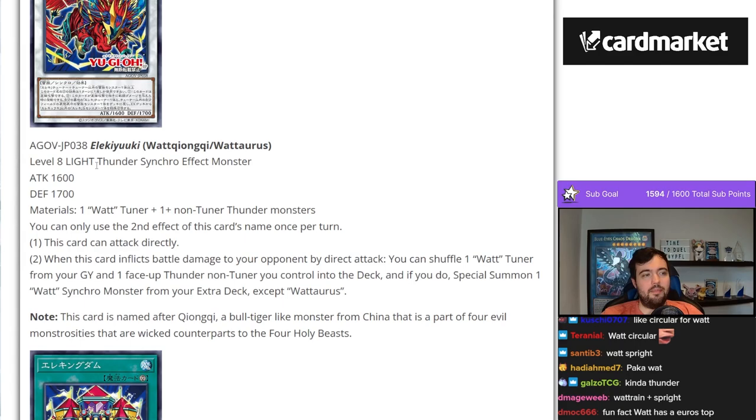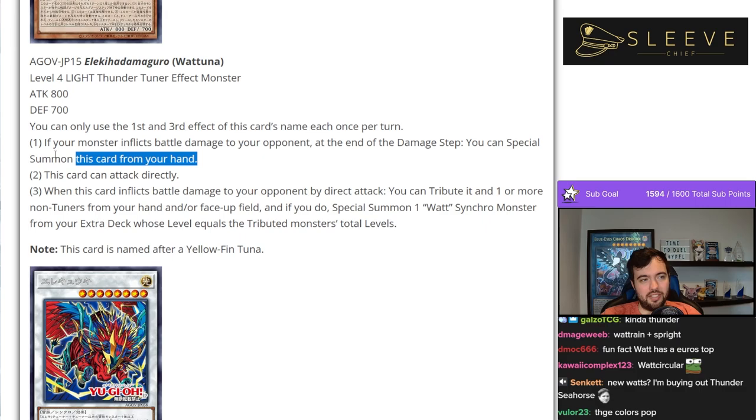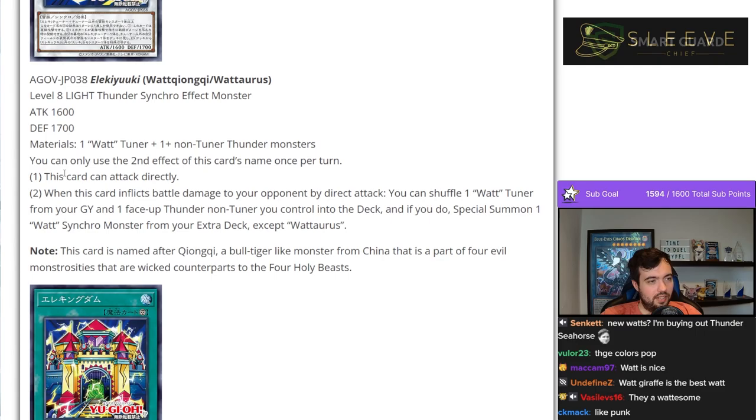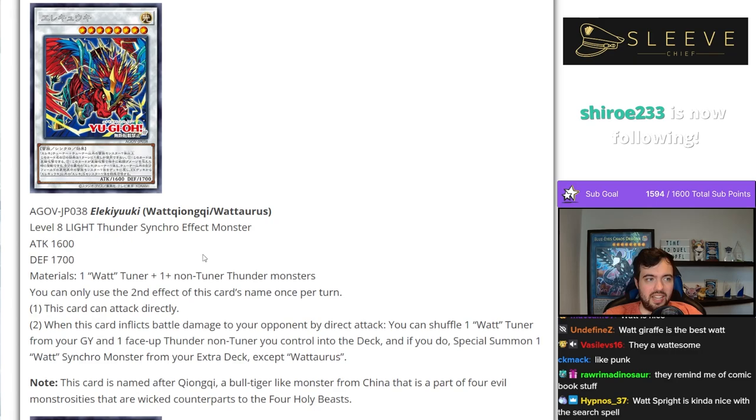Level 8 Light Thunder Synchro effect monster. This one enables you to make Colossus because it's a Thunder that activates in hand — that's funny. Requires a Watt Tuner and a non-Tuner Thunder. You can only use the second effect once per turn. This card can attack directly. When this card inflicts battle damage to your opponent by direct attack, shuffle a Watt Tuner from your grave and a face-up Thunder non-Tuner you control into the deck, then special summon a Watt Synchro from your extra deck, except Watt Taurus. It's a lot of damage we're getting here.